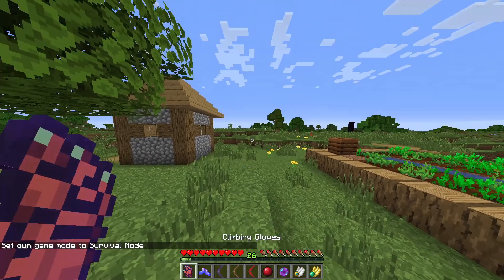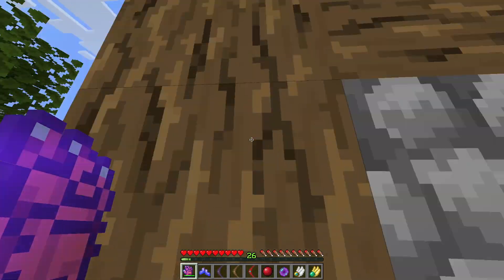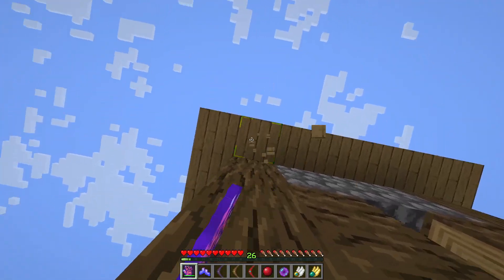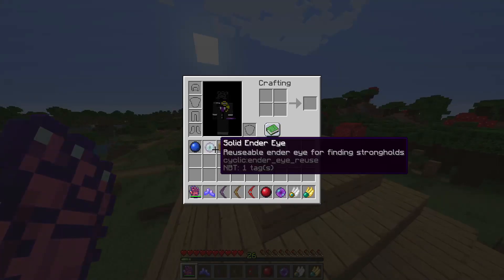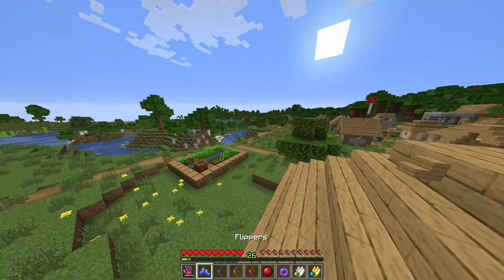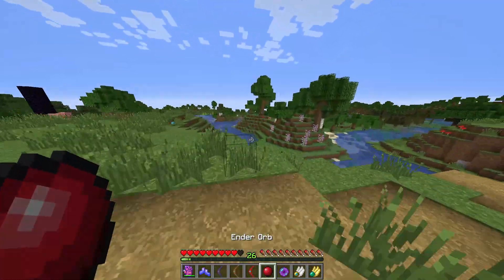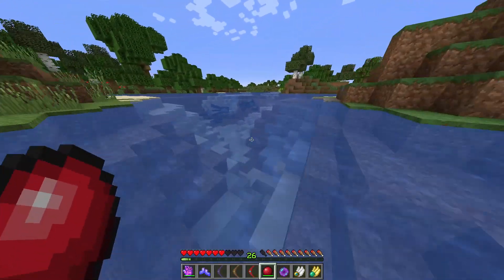The first item in this set is the climbing gloves. I can just walk up walls in survival mode. If I break away from the surface I just go up — pretty nice. Then there's this item which makes me swim really fast underwater.